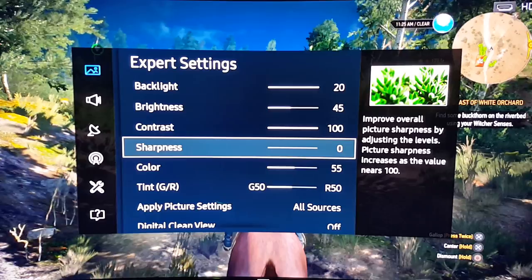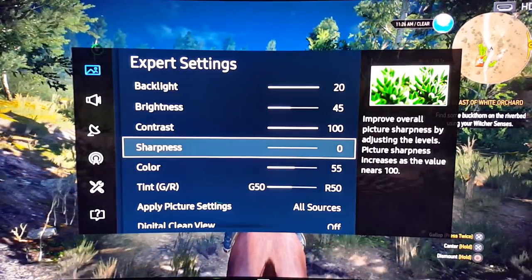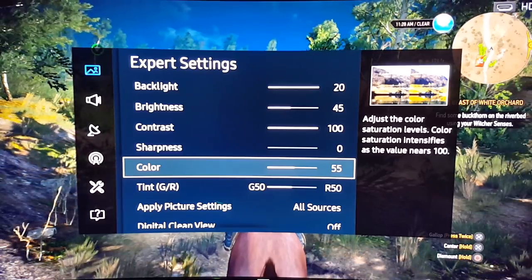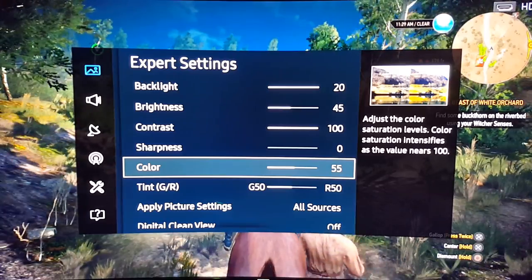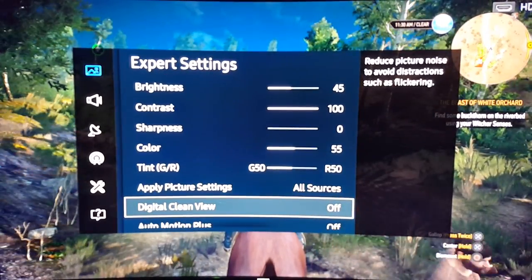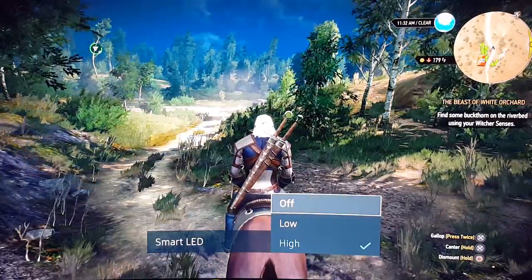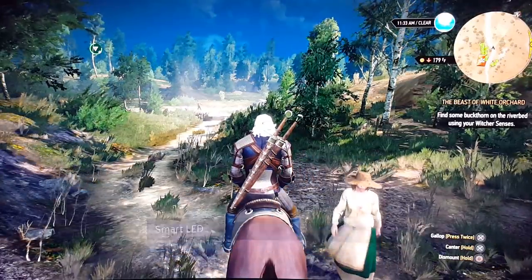It looks amazing. I think this game is 1080p — I'm not really sure, but most likely it's going to be 30 frames per second. Another cool thing about this game is it's taking advantage of Boost Mode on the PlayStation 4 Pro, just in case you're using that. I have my Smart LED — Smart LED is usually better for HDR, but this one doesn't have HDR, so I'm going to turn this off.